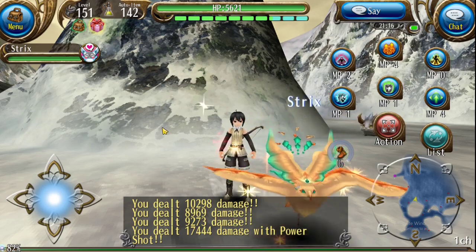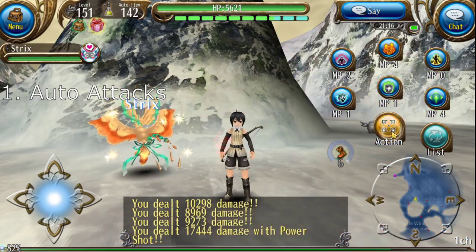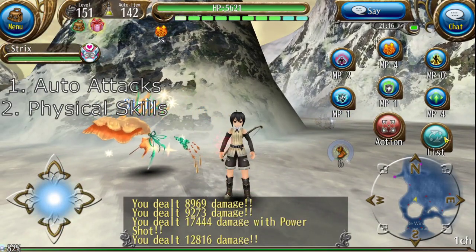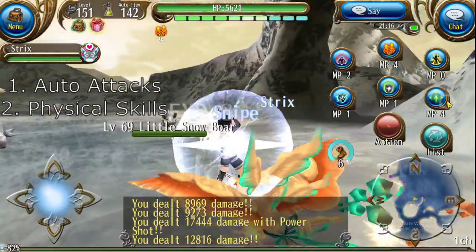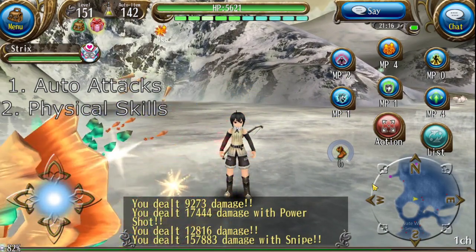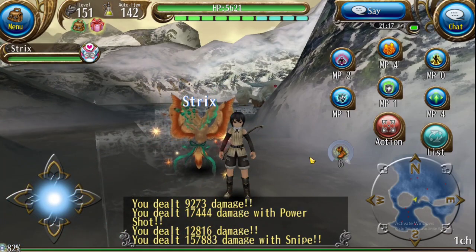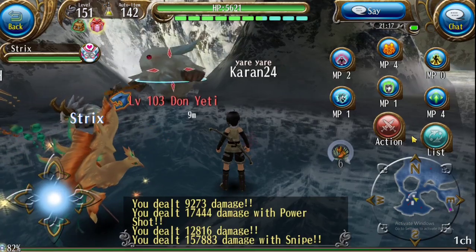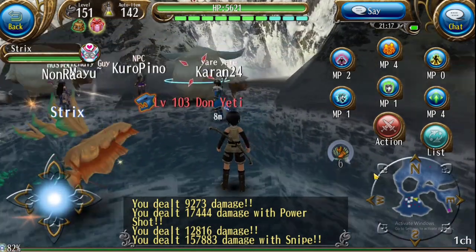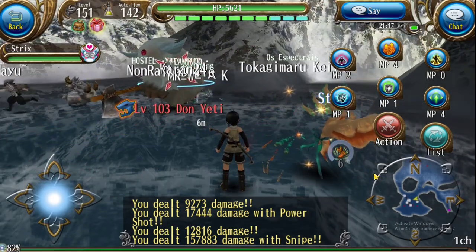In order to begin to understand what proration is, you need to know that there are three different types of attacks in Torum Online. The first is normal auto attacks that you do when you target an enemy. The second type is your physical skills — any kind of skill that uses MP that does physical damage, such as snipe. The last type is magic skills. This is really important to know because they all affect proration in a different way. Proration is one of the easiest and most simple, yet probably one of the more important mechanics in Torum Online. You have the potential to more than double your damage dealt by skills if you prorate properly.